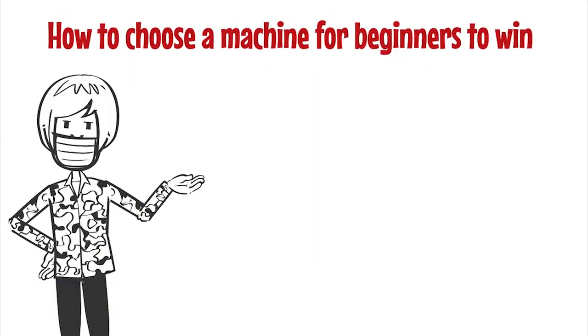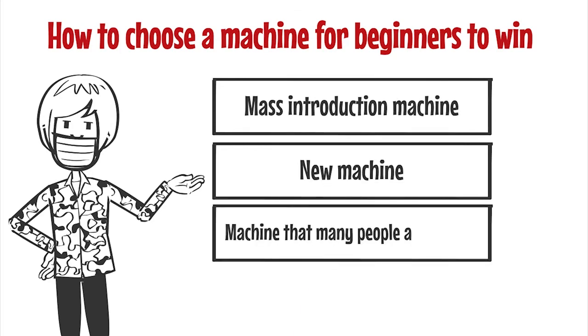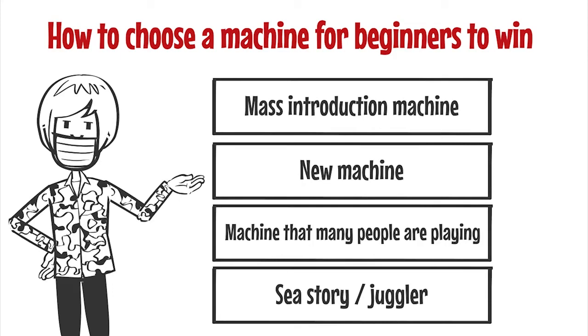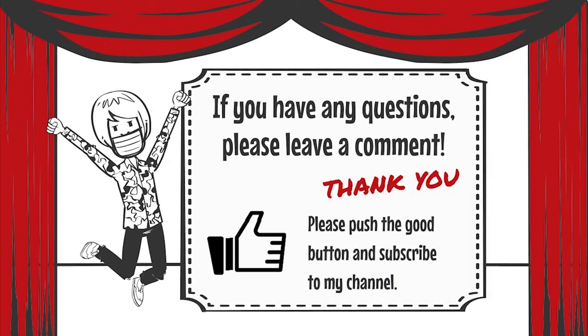Today's summary: I explained which machines beginners should play based on four points — mass-introduction machines, new machines, machines that many people are playing, and Hana-Story and Jaguar. Even if you visit a pachinko parlor you don't know, if you understand these points, you will be more likely to win. Please give it a try. Thank you for watching till the end. If you like it, push the like button and subscribe to my channel. We will see you in the next video.